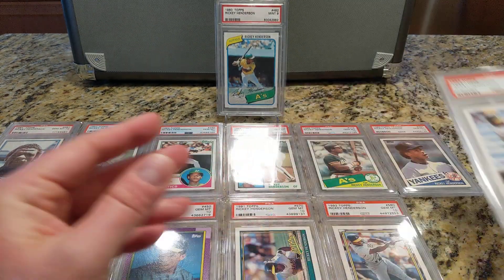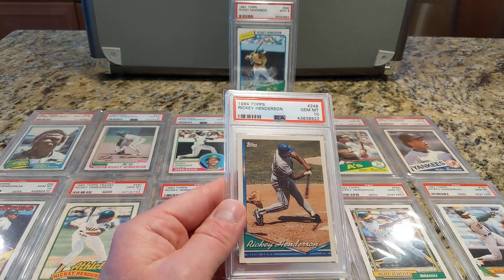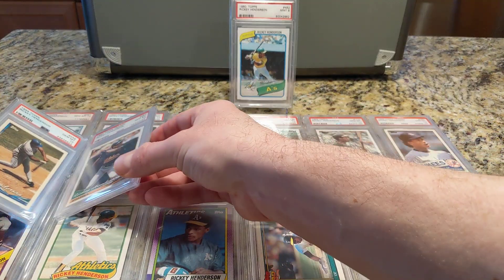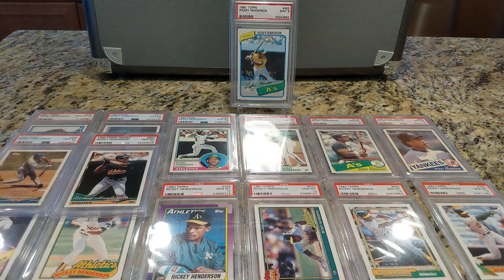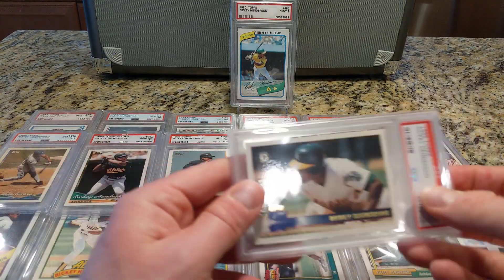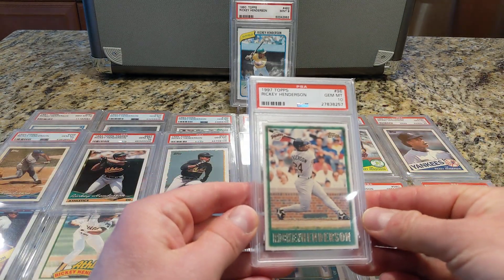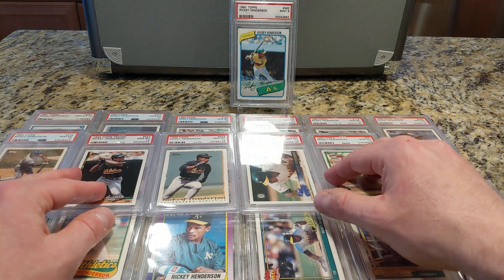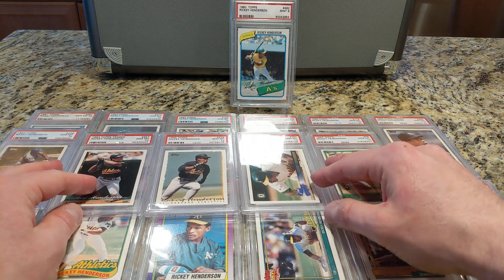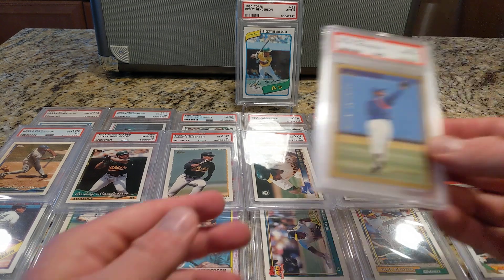Here's 93, 94, and I got the 94 Traded. Like Nolan Ryan, this guy played a long time and has a ton of cards. Here's 95, 96, 97. What I thought was interesting is that he does not have a 1998 Topps card — it does not exist. I was going nuts trying to find it, and then I read somewhere that it just doesn't exist. So you go from 97 straight to 99.